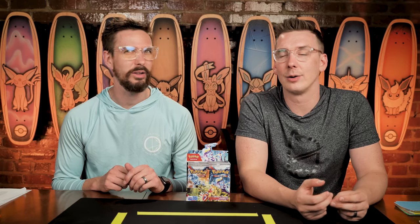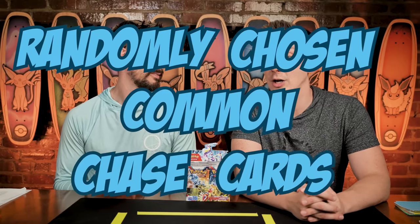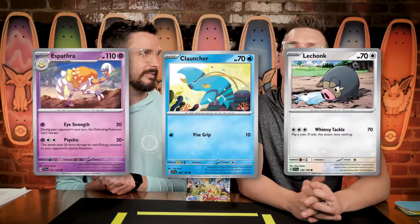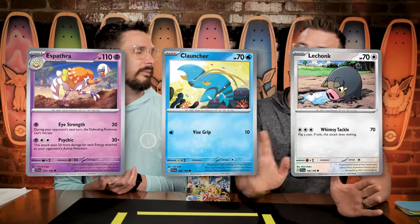But not as good as the proposed salad energy. Salad and/or eyeball in this set is wild — there are so many of those cards floating around, including one of today's randomly chosen common chase cards: Espathra, which is also joined by Clauncher and Le Chonk. We just have to be on the lookout with Le Chonk, because there are multiple Chonks in the set.